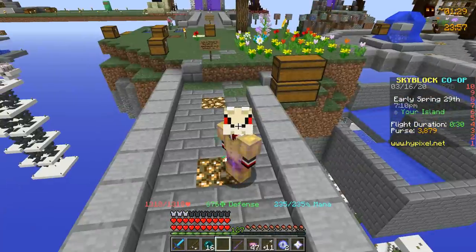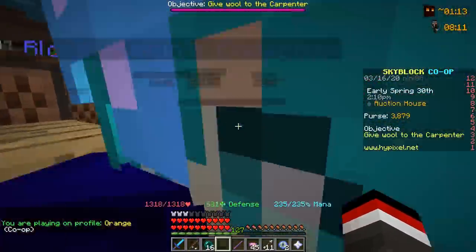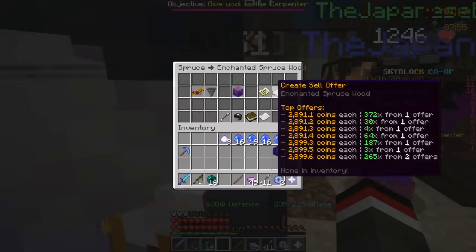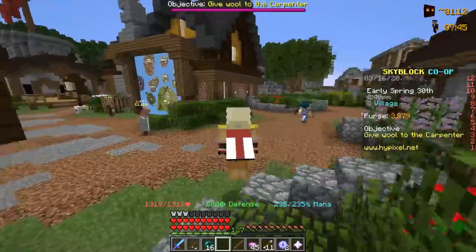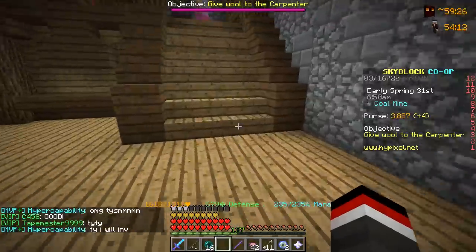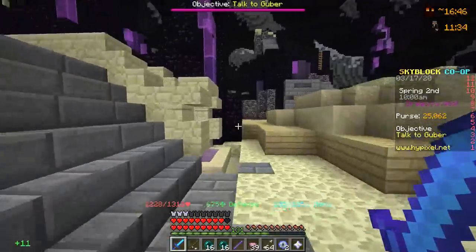I lost a bet. A couple of episodes back I said enchanted spruce wood was about 4,000 coins, and Safe Drift bet me that if it went down about 2,000 coins, I would have to buy them Taco Bell and get them a summoning eye. Thanks for the splash, Safe — hopefully you're enjoying your Taco Bell. Now go get me my summoning eye!